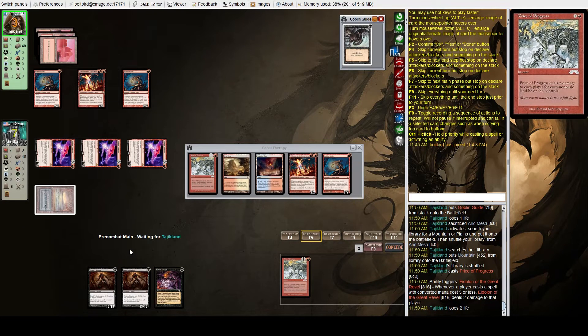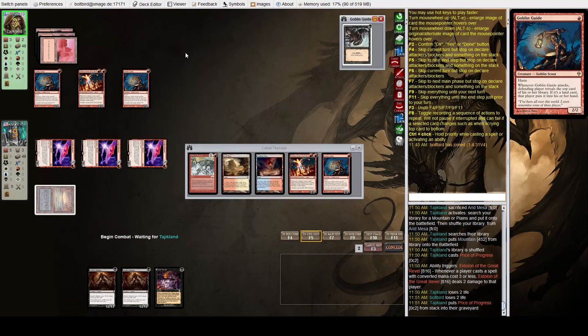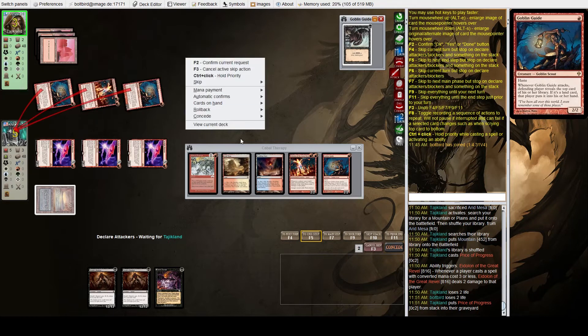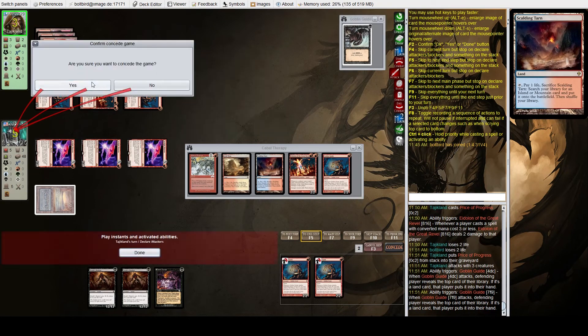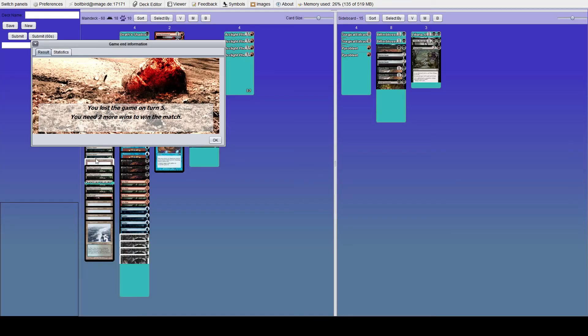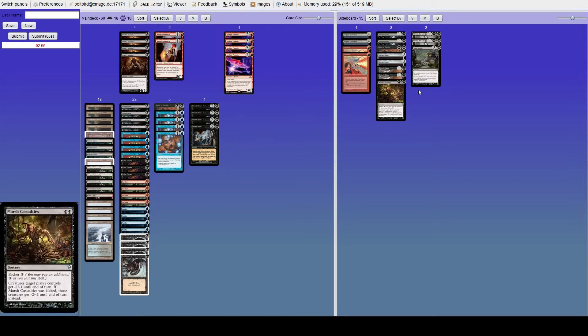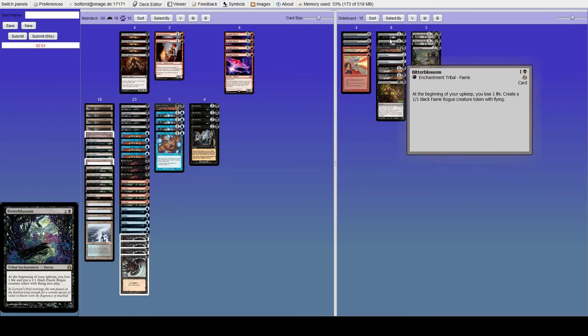My math was incorrect there. What we could have done is just attack with two Phoenixes — that's the other thing we could have done.